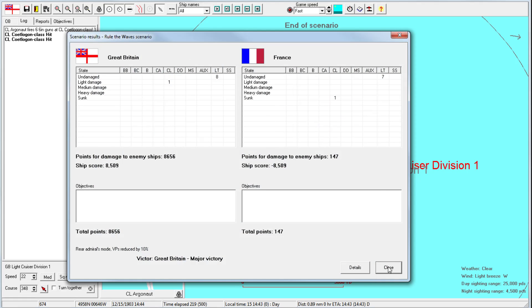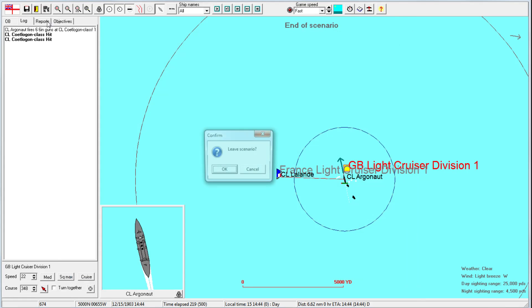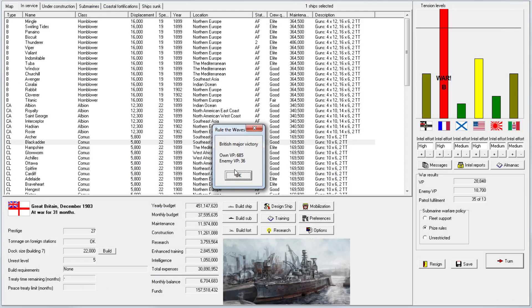That was really good. Our first decisive performance by the light cruisers — they came heavily ahead. That was only a 600 victory point thing, so we could lose. A victory point loss for us with a light cruiser would be about a thousand, so it would be significantly worse.